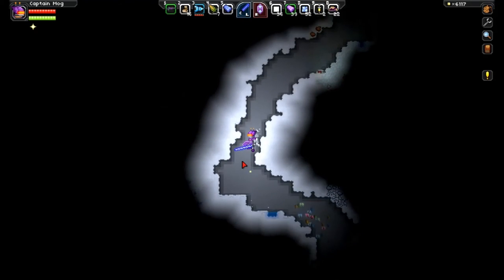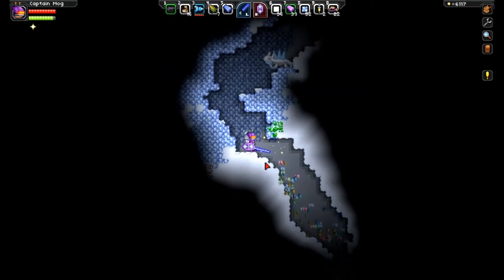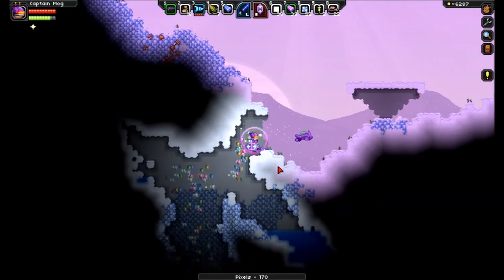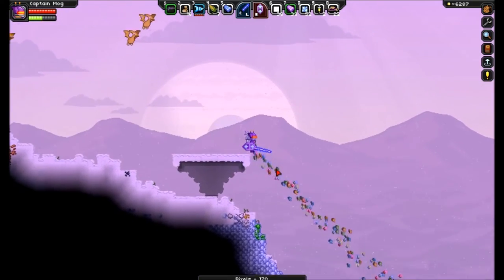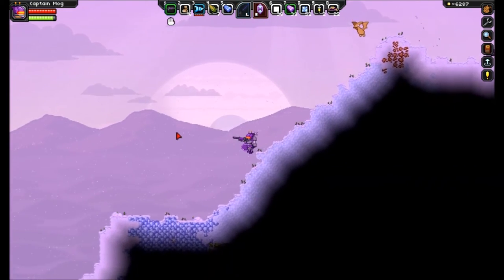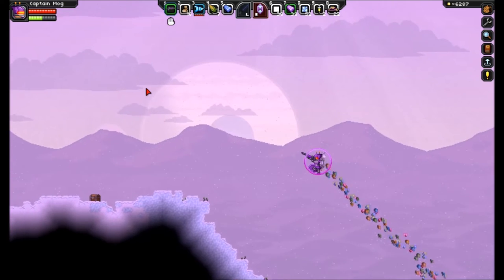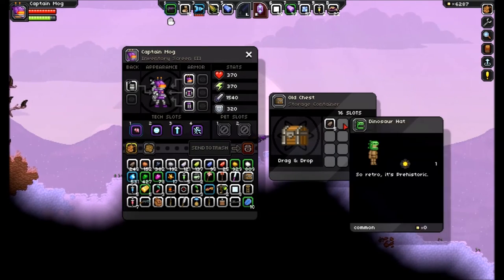I really like these lightsabers — this is the kind of thing I'll have to get rid of when I go online with vanilla. It's like a weapon you can also use for lighting — makes sense if you know lightsabers, super helpful in this game. Get away from me — I'll flamethrower you, I'm not kidding. Surface chest!